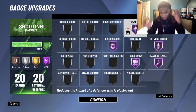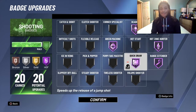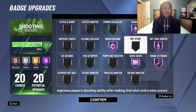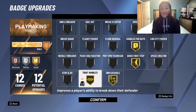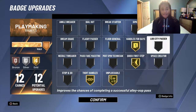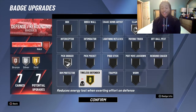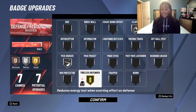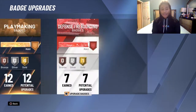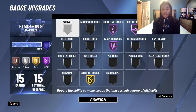Now you may be wondering, are these the best badges for a guard? Perhaps. This build allows me to get any badge I want on gold or better. I can literally get a Hall of Fame shooting and finishing. If you want to know what this build is, it's a scoring machine — one of the best ISO builds in the game. It's facts. It's hard to stop. I don't know why people are sleeping on this build. It's just beyond me.